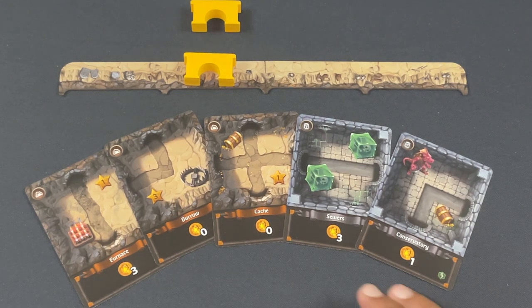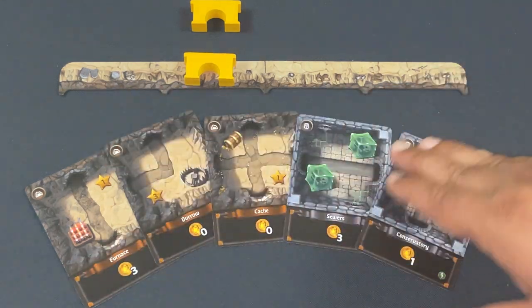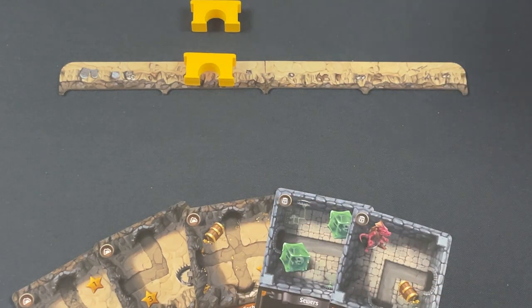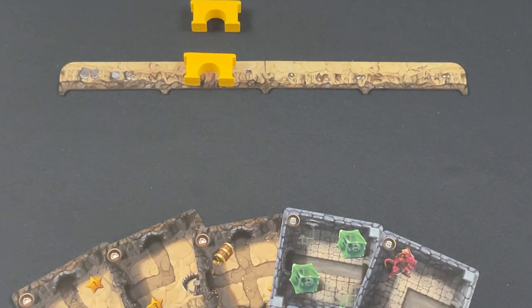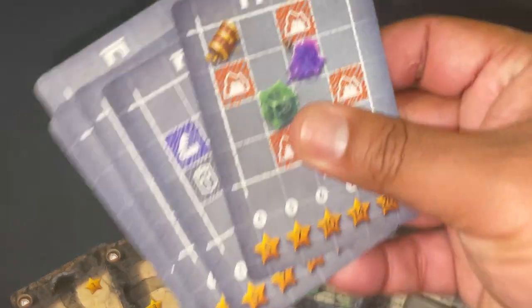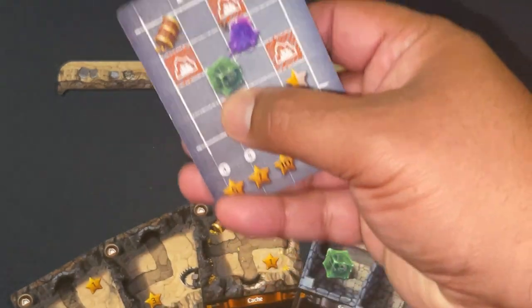At all player counts, you start each round with five cards, draft one, and pass — very familiar gameplay. In multiplayer, you draft one and put it into one of your four chambers, then pass. In two-player there's a draw and discard variation. Each player also has a blueprint card — a personal incentive to build a specific kind of dungeon.